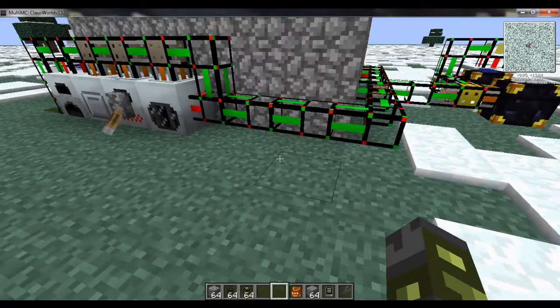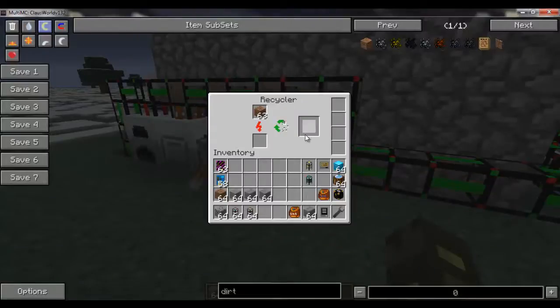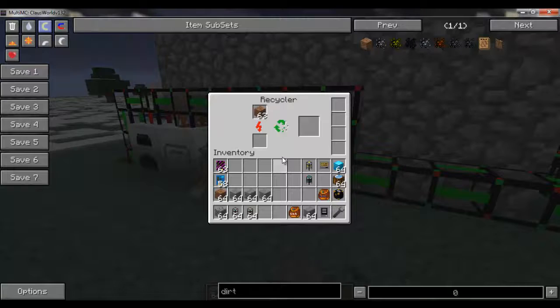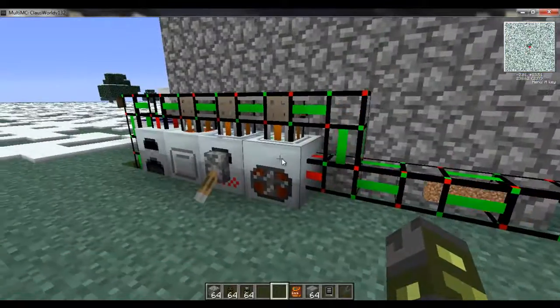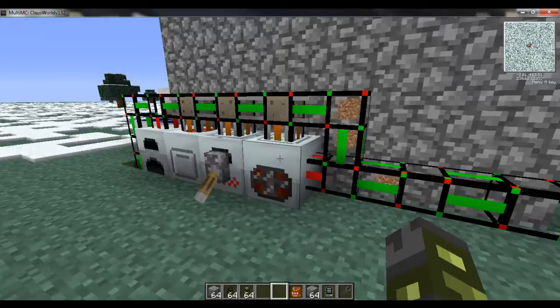Here comes the quicksort for dirt, going right into our recycler where the recycler is making scrap. The one issue you'll have is items will be bouncing back and forth between the quicksort and this. The reason is that this can only hold a stack of 64, while the quicksort is sending all the dirt possible to that area — it doesn't realize it cannot hold more than 64 here. You're going to have a little bit of bounce-back, and there are ways to help prevent that — on the server I'll show you how I'm doing that.